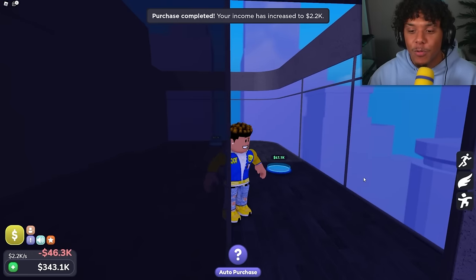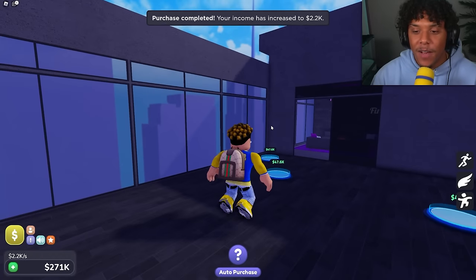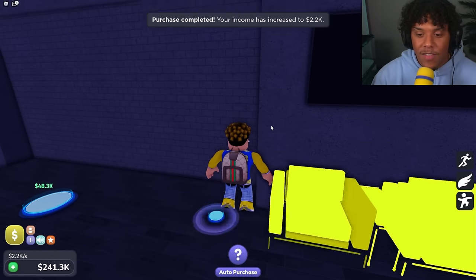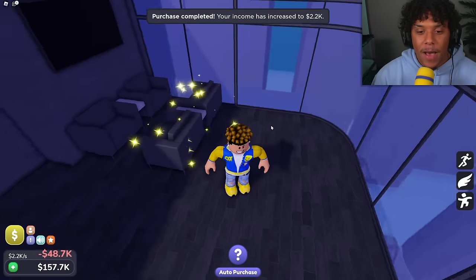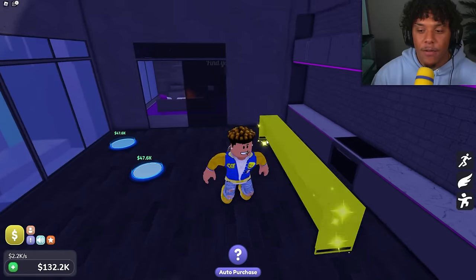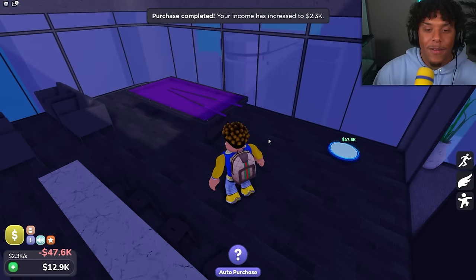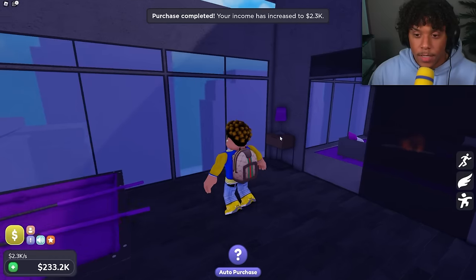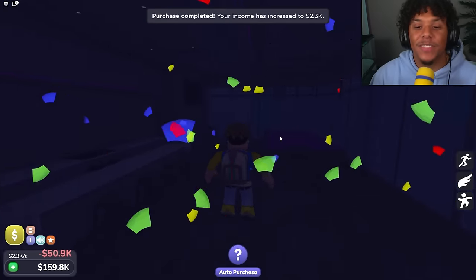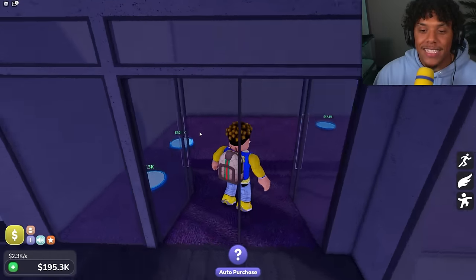Let's get the windows for the vibe lounge — I already like the curved glass. That is already a vibe! Let's get the TV, chairs to vibe out on, more chairs, and a little kitchen area. We got a pool table. Let's get the side table, roof, and lights. We are done with the vibe lounge — this is definitely a vibe!